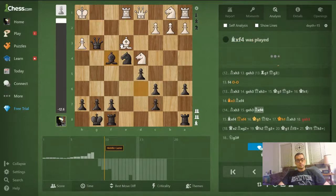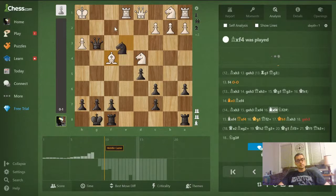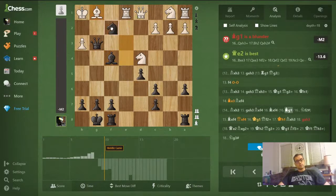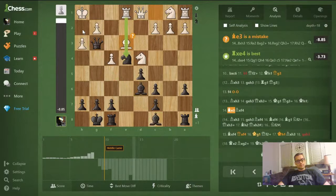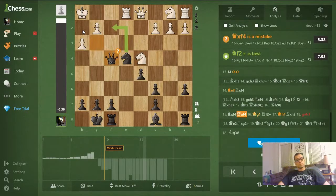Now bishop takes f4 — and if bishop takes f4, this bishop is overworked. It's got to try to guard the mate here, but if it takes on f4, you see the mate: the knight comes here and mates. If the bishop tries to guard both — kind of fun — you can just give this fork anyway, and if the bishop takes, we're mating. Instead, I went for bishop takes f4, and then black played bishop takes f4. Queen takes f4 is a mistake — I should have gone for the fork immediately. It's not that big a mistake; I'm still five points ahead and still threatening that fork on f2.